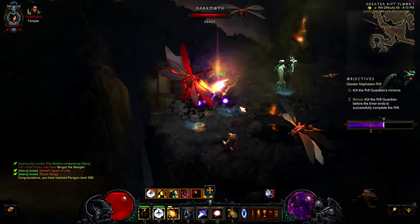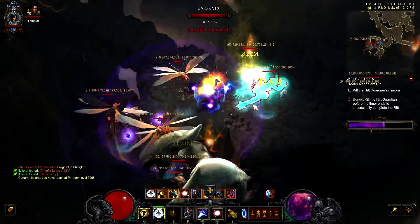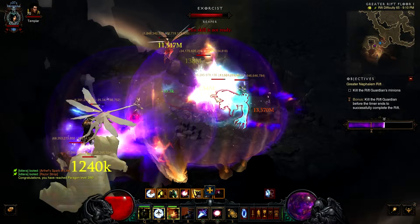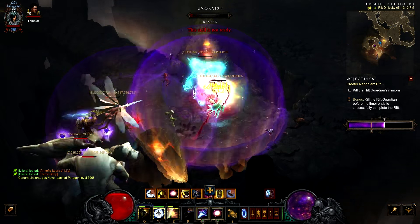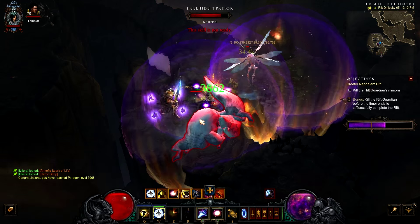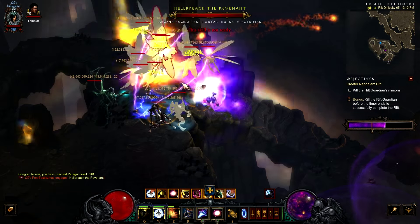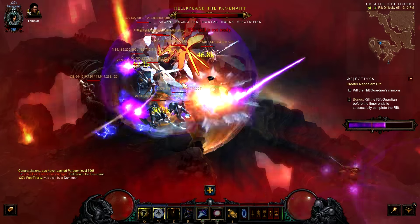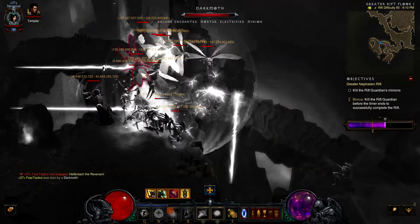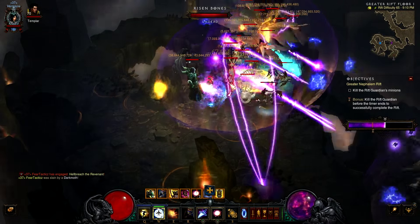Every time you hit with spectral blade you get 4% of your max life as an absorption shield. While spectral blading enemies, you want to use arcane orb every time you reach five stacks of arcane dynamo. If you aren't familiar with the spell, you gain one stack every time you use a signature spell. Each stack gives you a damage increase to your next non-signature spell. Arcane orbit does not detonate all at the same time — it has an internal cooldown.